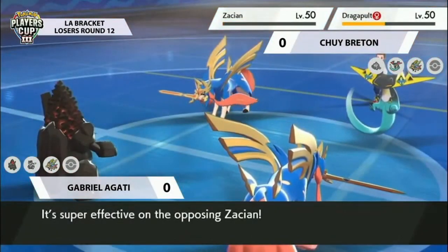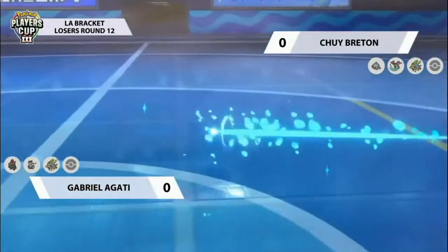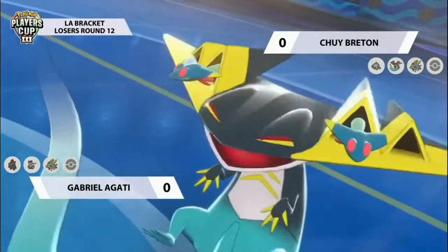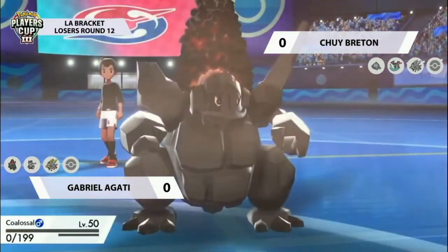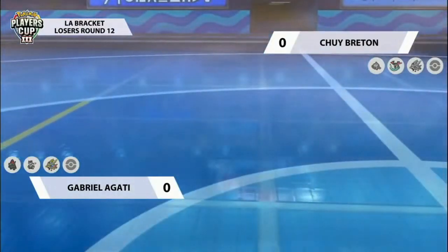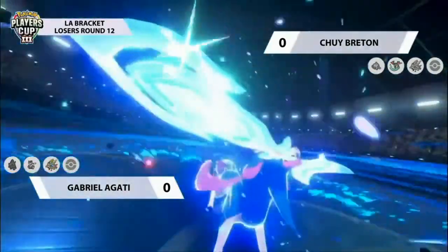Even though the Coalossal has been reduced in damage output by the Eerie Impulse, the sun-boosted Heat Wave is able to pick up the knockout on the Zacian — pretty huge! Dreepee however wants to get in on the action, takes the Coalossal down to one HP with the second Darts able to come in and get the KO. Very helpful for the Dragapult to get the solid KO against the Coalossal.